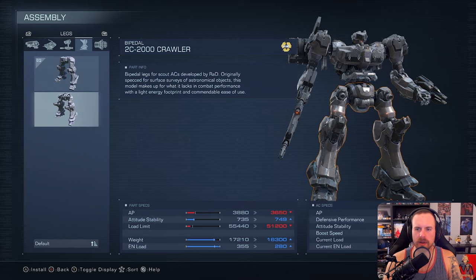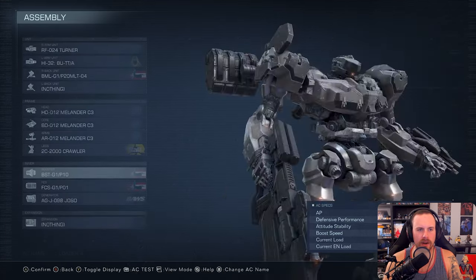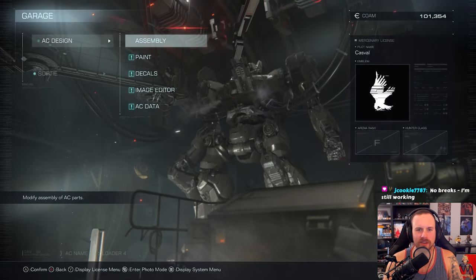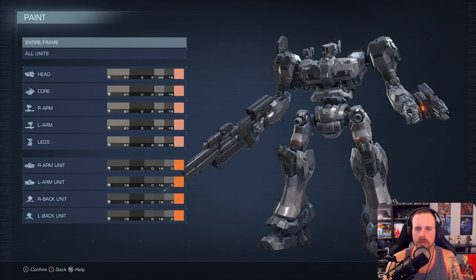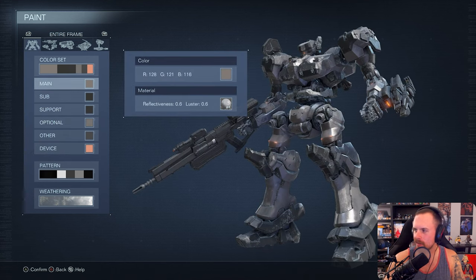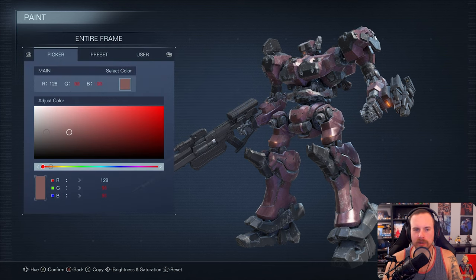We're gonna keep the crawler legs from Rad Industries for now and probably buy everything else at this point. Now for the most important part of the game — the paint. We're probably gonna start off basic, do a color set for the entire build, and then between episodes we'll do a whole customization stream. I wonder what color he's gonna make his AC.